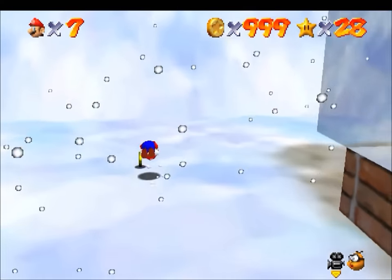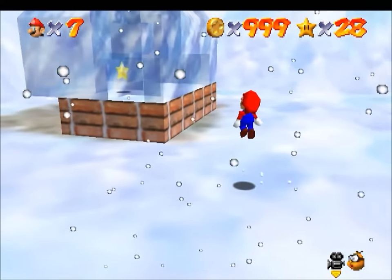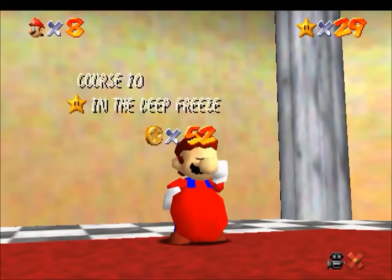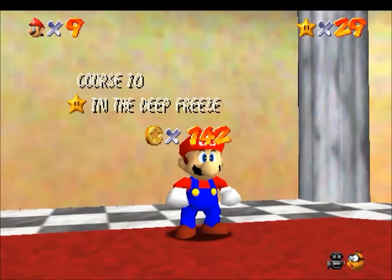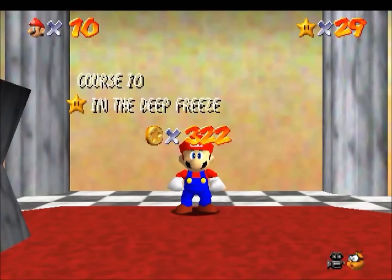However, the coin score that actually gets saved is an entirely different matter, and somewhat more complicated to discuss. Once Mario collects a star, he will exit the course, and then the coin counter will count all the way up to the score Mario just got within the course — somewhere between 0 and 999. Mario receives an extra life at 50, 100, and 150 coins, but at no other increment of 50, so the programmers never expected anyone to get more than 200 coins. The game will compare the coin score you just got to the coin score you already have saved for that course.